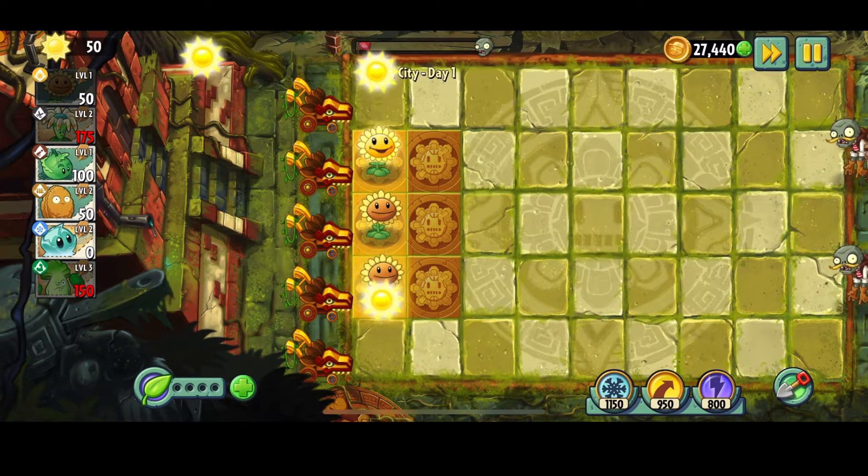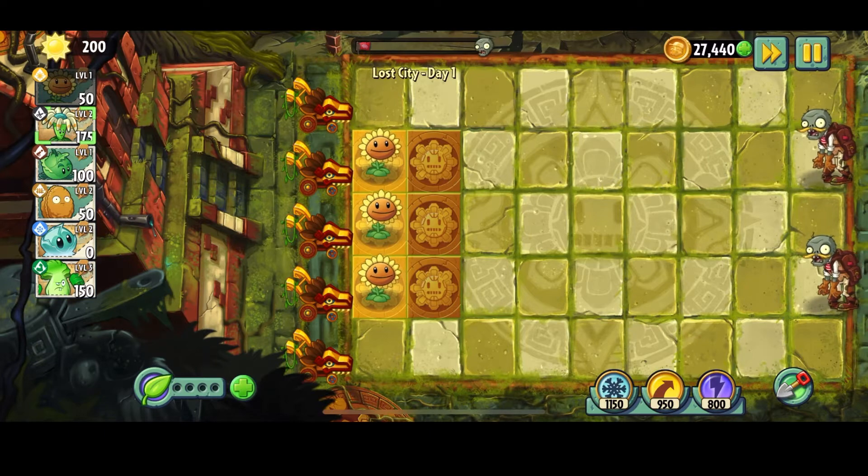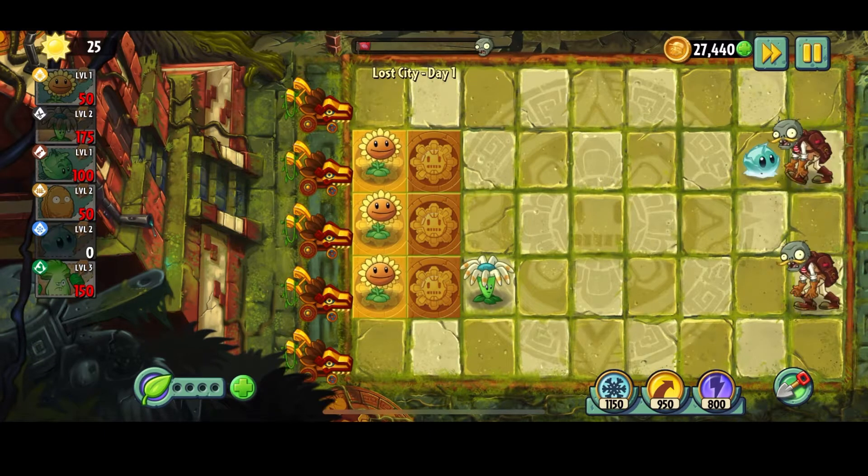When I place plants on these left-row tiles, they appear to drop sun. I'd like people to tell me more about that in the comments — if there are any other mechanics on other platforms, let me know, but don't spoil too much.